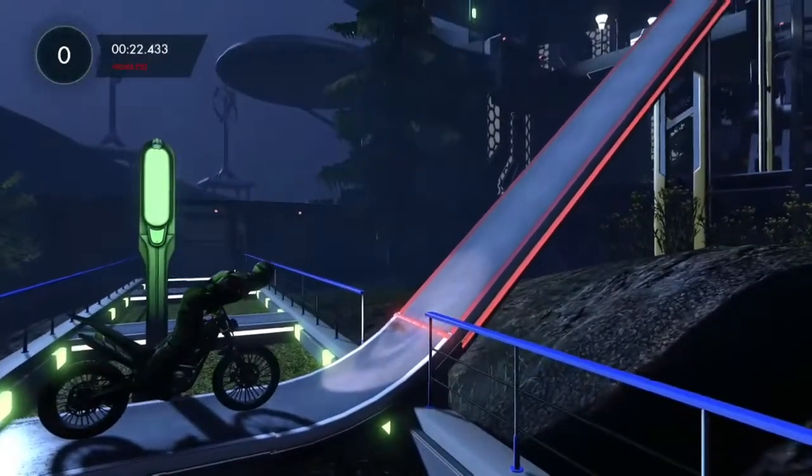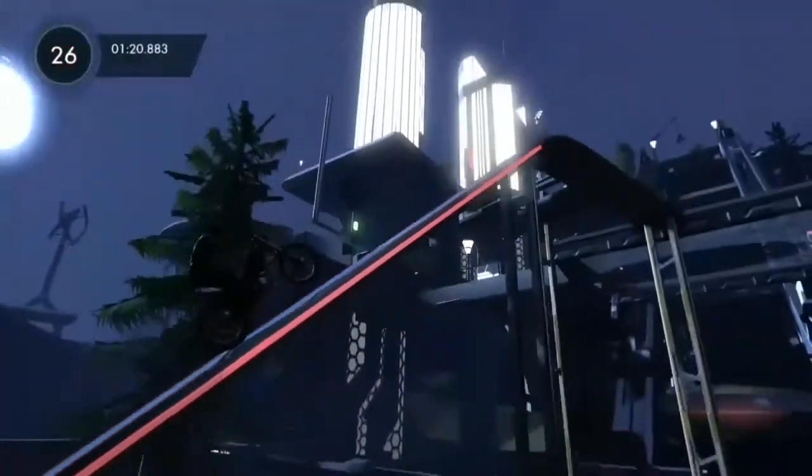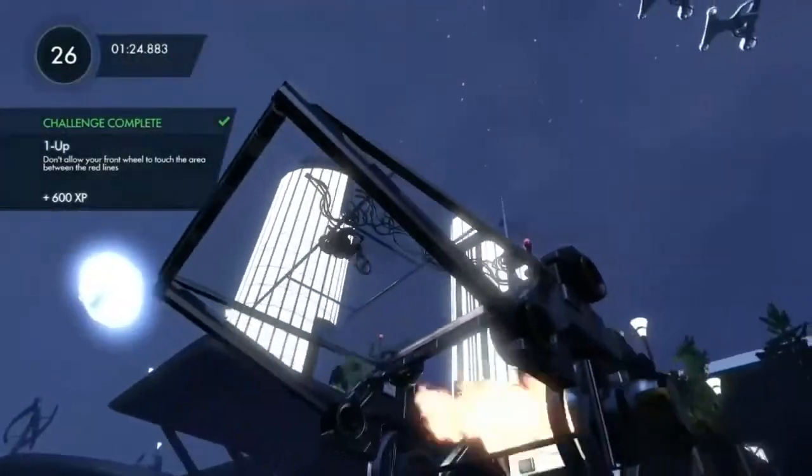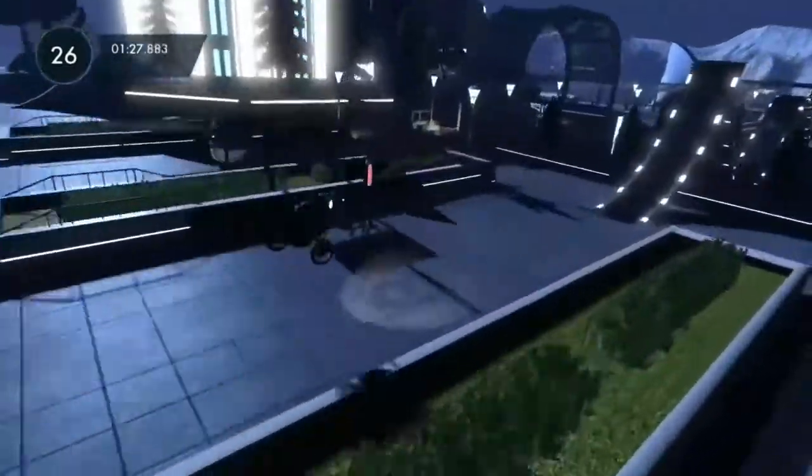I've slowed right down for you, and then it's just a bit of gentle power and a bit of leaning, and eventually you'll get up there. As you see, the challenge pops up, and that's it. That is how you complete the 1-up challenge. Thanks for watching.